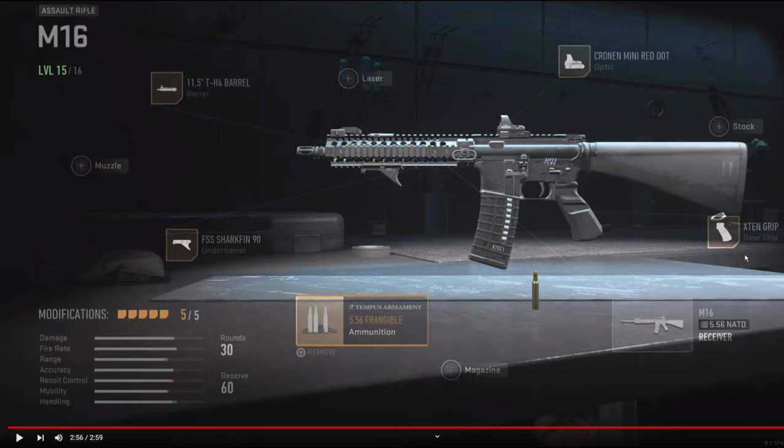On the ammunition, we're going to be using the 5.56 Frangible for the inflict wounding effect. If you guys like this class setup, make sure to hit that subscribe button and also hit that like button. I have a crazy gameplay for you guys — I almost dropped another nuke, but unfortunately I choked and was like one or two kills off. I hope you guys enjoy, and I'll see you in the next one.